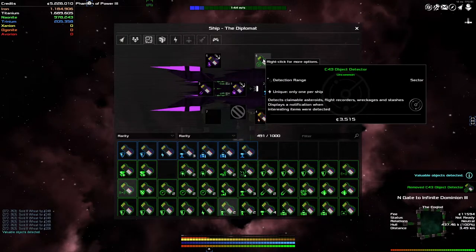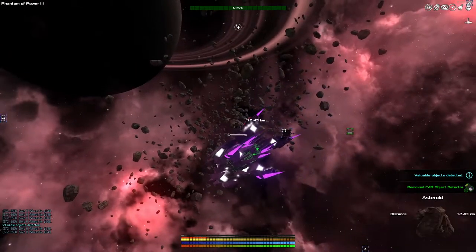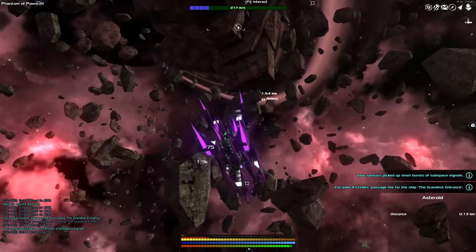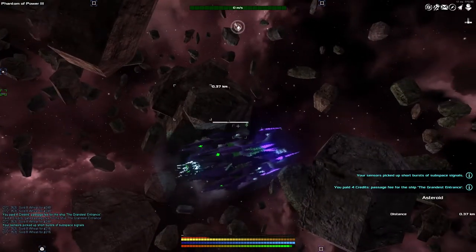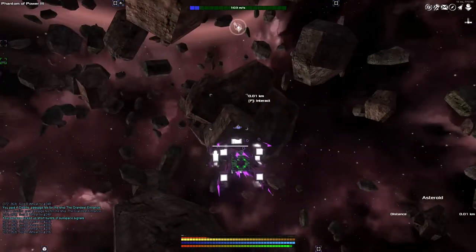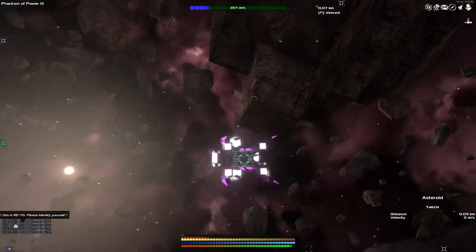An object detector range that detects claimable asteroids - this is definitely the one I want to install. This is only for the sector though. Oh wait, it's right here in front of me! Given that my money has started to grow in the background, I've stopped selling these asteroids - I'm actually just claiming them as my own and coming back as and when necessary. And now the object has disappeared, so let's get away out of here.